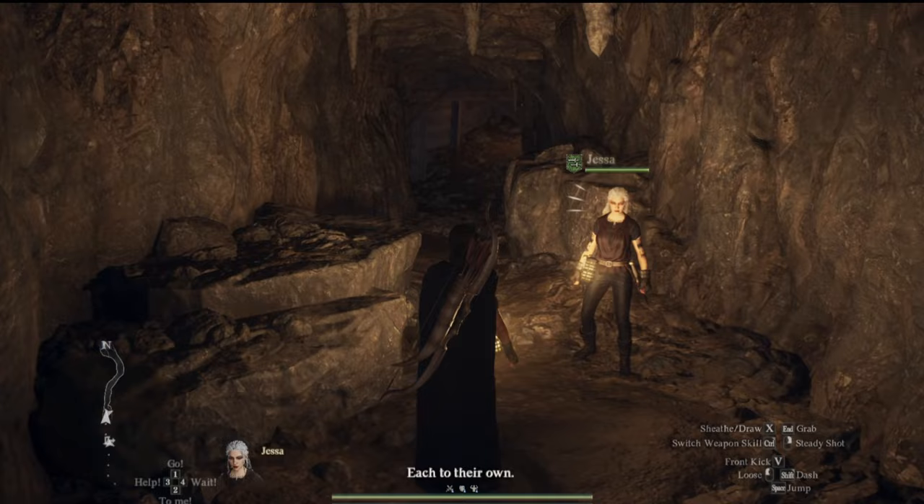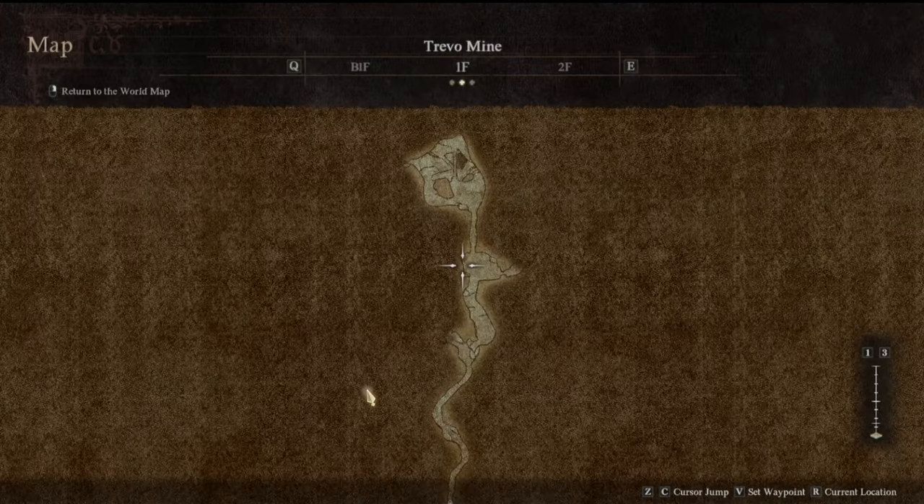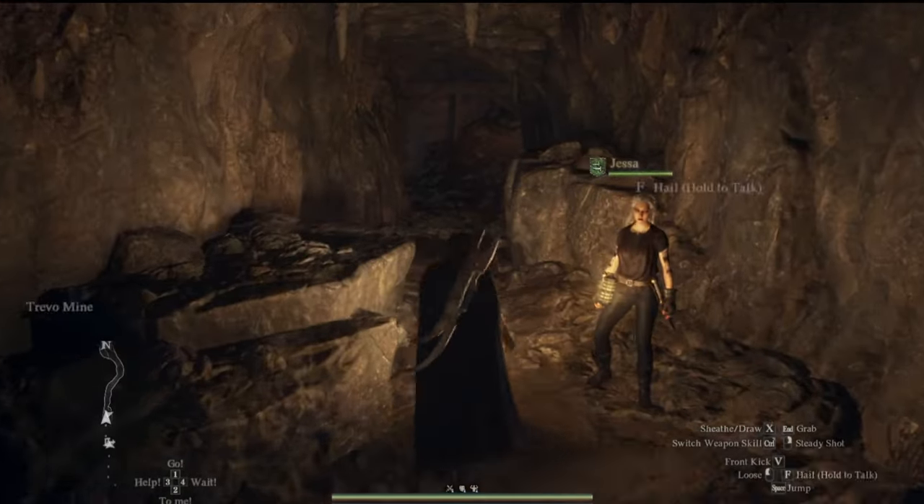You've got to come here to this area right here — Trevo Mine. It's in one of these chests in here. I don't remember, I picked up one piece and didn't realize I'd found it until I got back to the capital. But let's go through this again. The chest should be reset, let's see what we got.